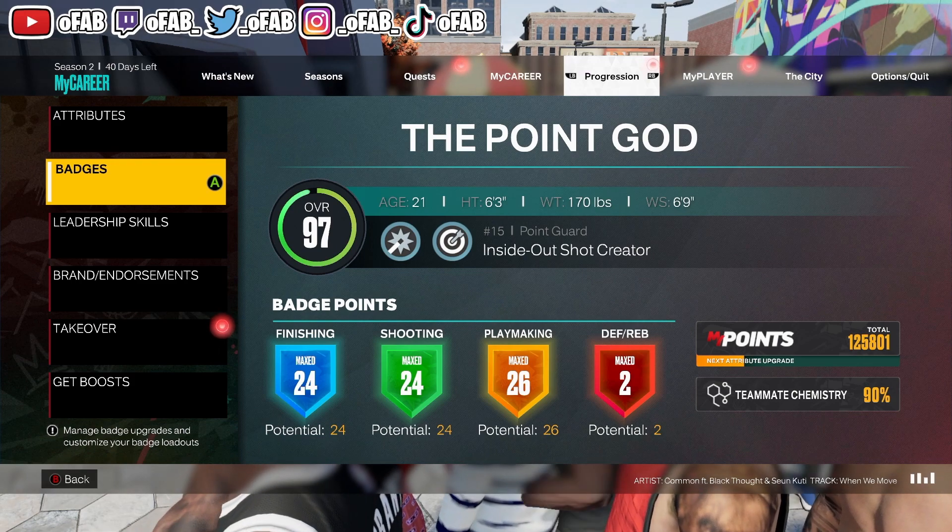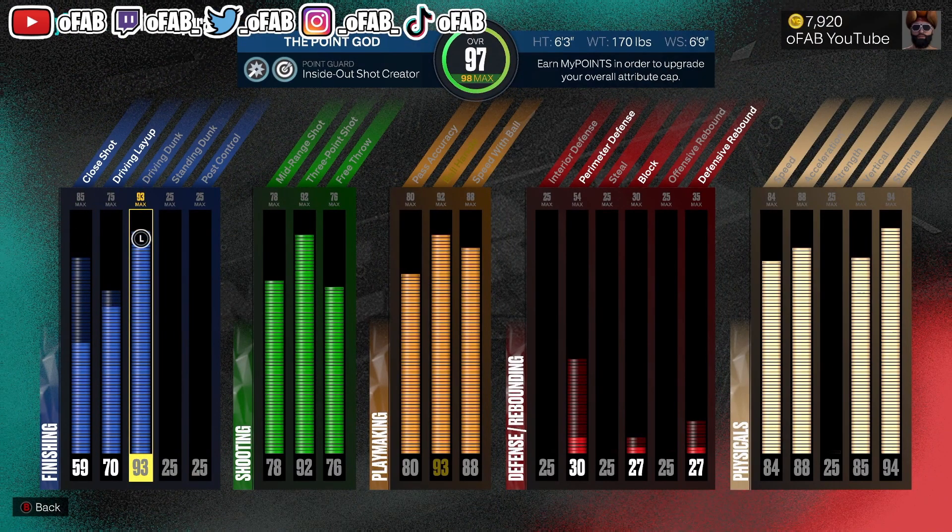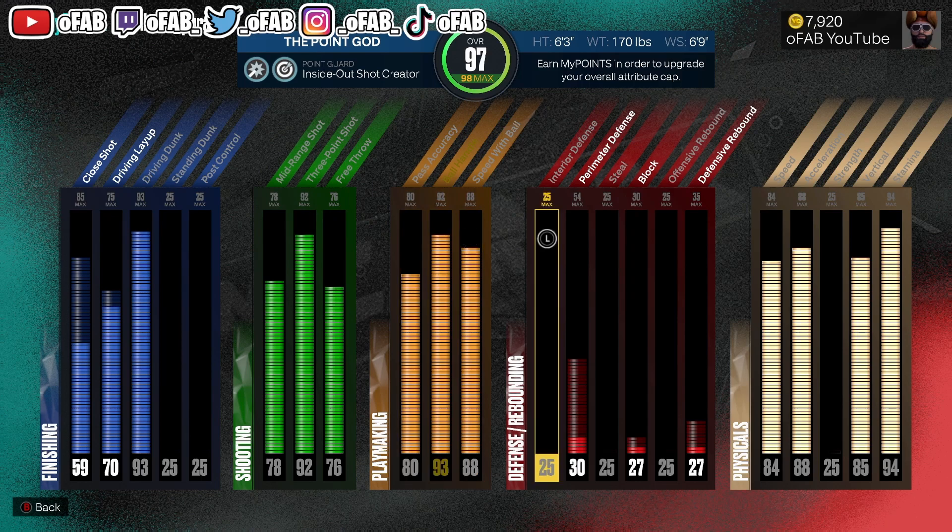Right out the gate you guys can tell this is an offensive juggernaut. With this build I got 93 driving dunk with 85 vertical, so I get every contact dunk in the game. This build gets Gold Posterizer - this build really dunks. 92 three so I can shoot from far, good pass accuracy, good ball handle, speed with ball. My acceleration got higher but I still had speed too high - I'd put speed at most to 80 as a guard.